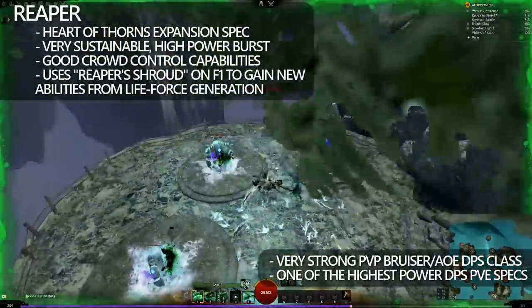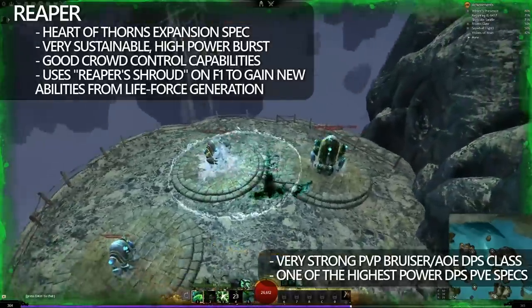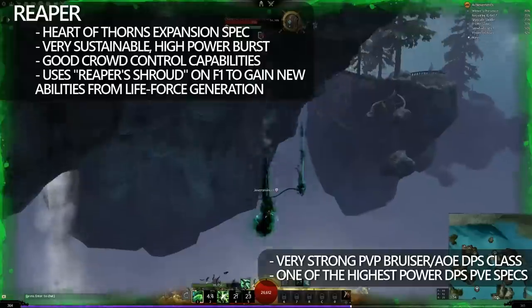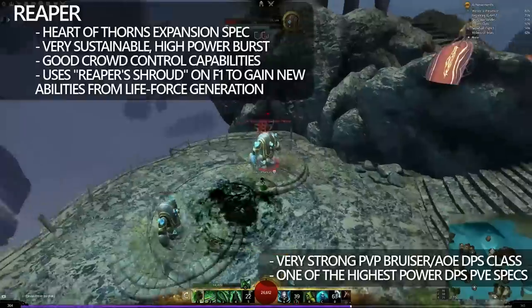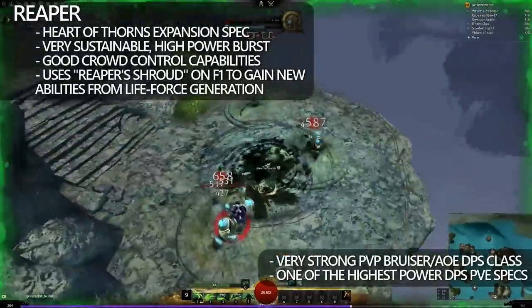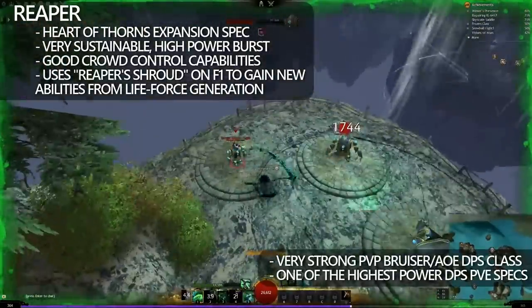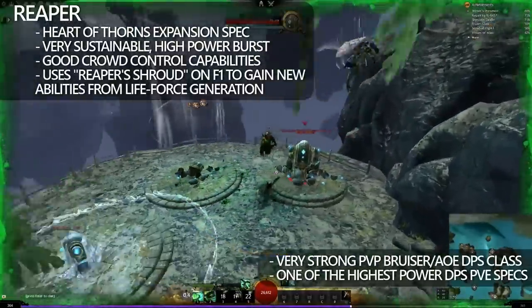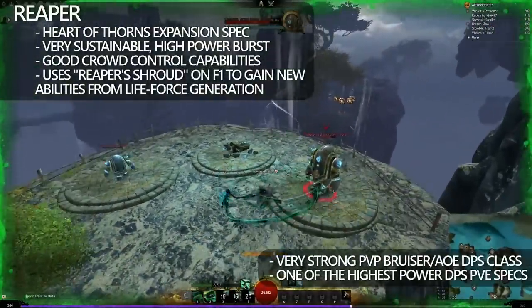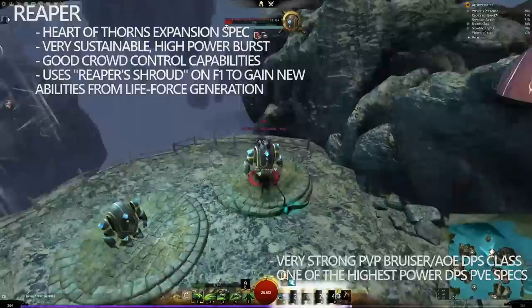Now, Reaper operates very similarly to Core Necromancer — it generates Life Force and then uses it whilst in Reaper Shroud to apply a lot of AoE damage. The main difference is that Reaper is much more bursty than Core Necromancer. And this specialization is very, very strong in both PvP and PvE.